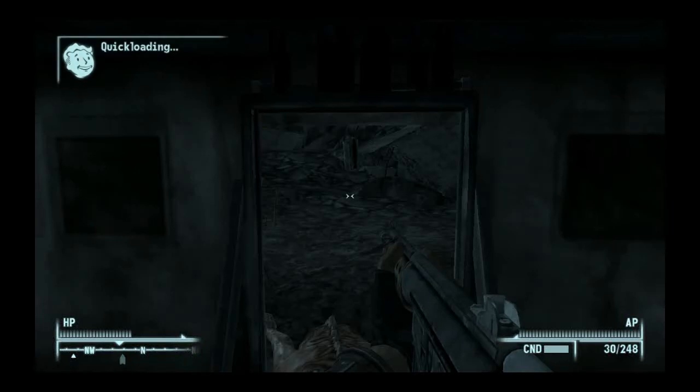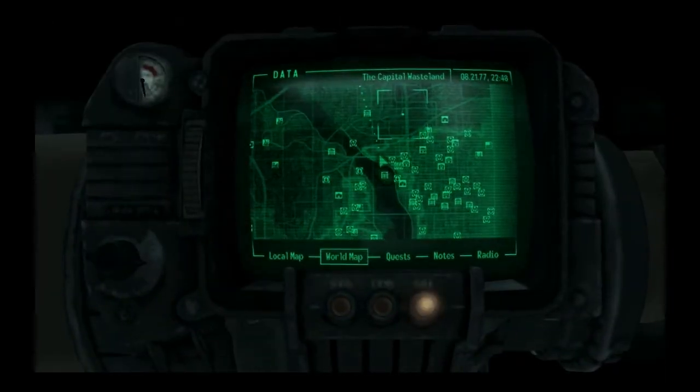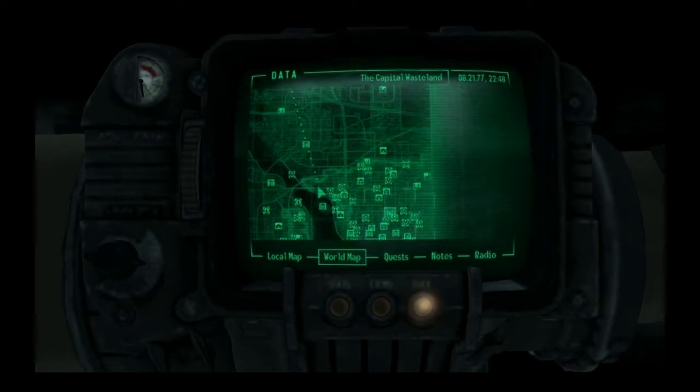Once you have all five transcripts, the last thing you have to do is go to the National Guard Depot, which is on the east side of the map, at the very top right of the lightly shaded area.